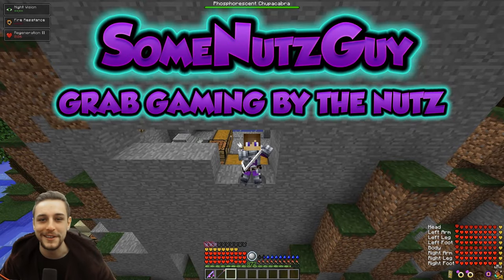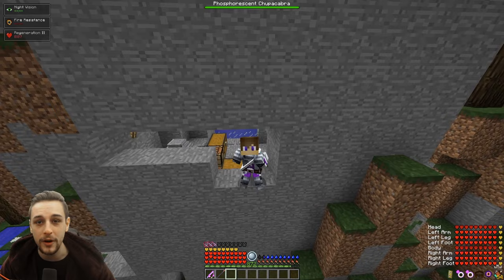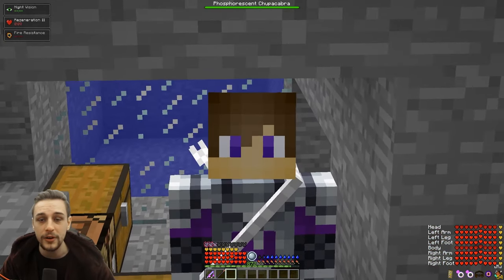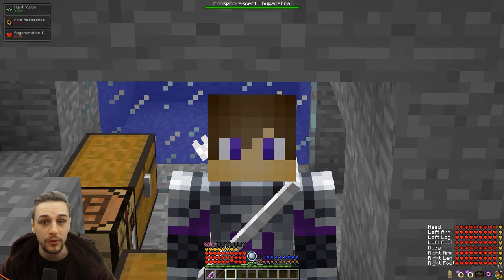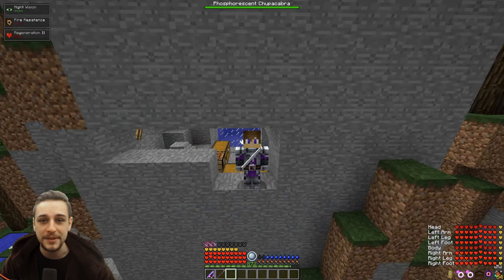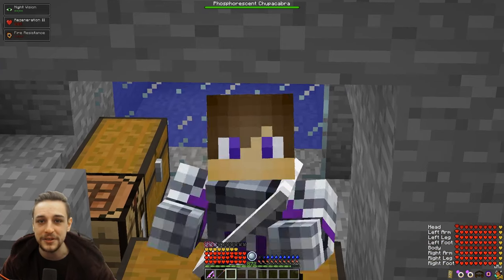Hey buddies, SunnutsGuy here. Hope you're having an awesome day so far. Today's going to be a quick one. We're going to be teaching you how to farm Silex to get your avian treats to tame a rock, or anything else that you might want avian treats for. I suppose you could use them for food as well, but yeah, they're probably the avian treats you're looking for.